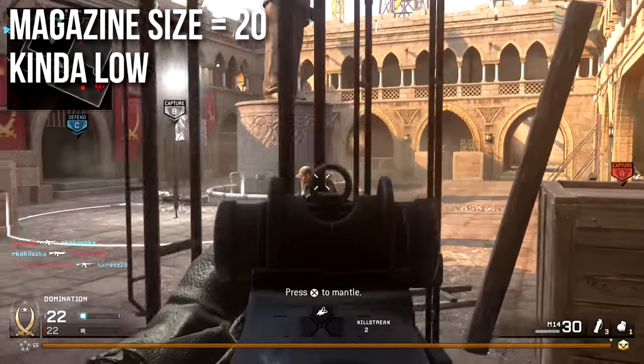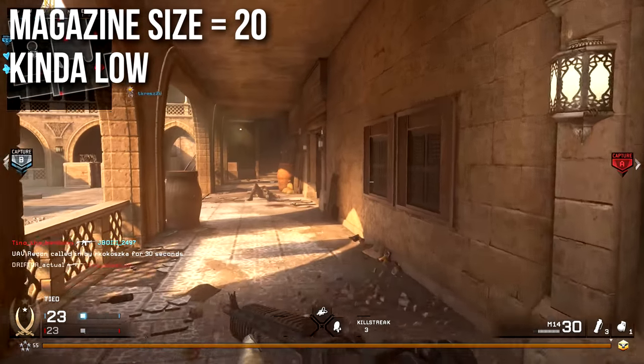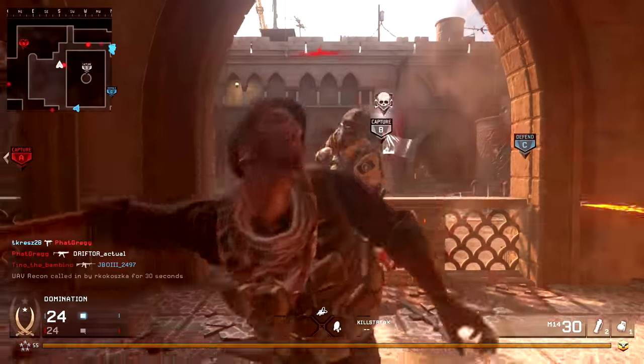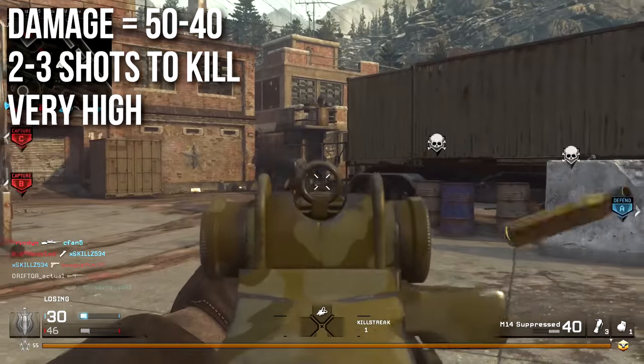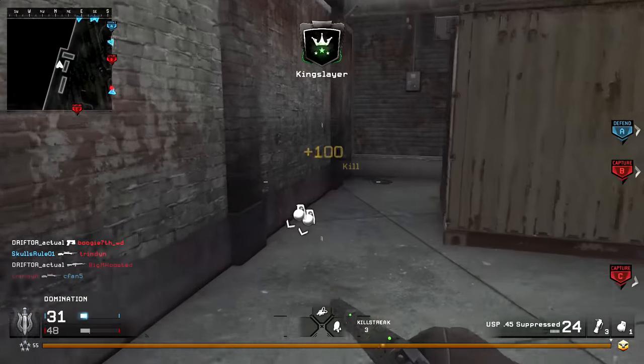Let's start the review with the magazine size, which is a little bit lower than usual. There's only 20 rounds in the magazine instead of the standard 30, which is kind of low, but it's a higher damage weapon so it needs less shots to kill. Speaking of damage, it'll deal a colossal 50 damage up close and decrease just a little bit down to 40 at range, meaning that it will take between two and three shots to kill depending on how far away you are.